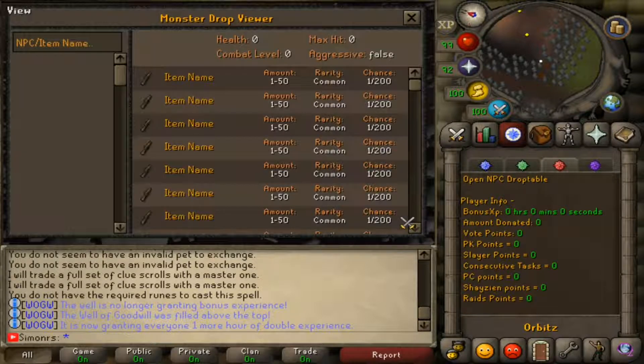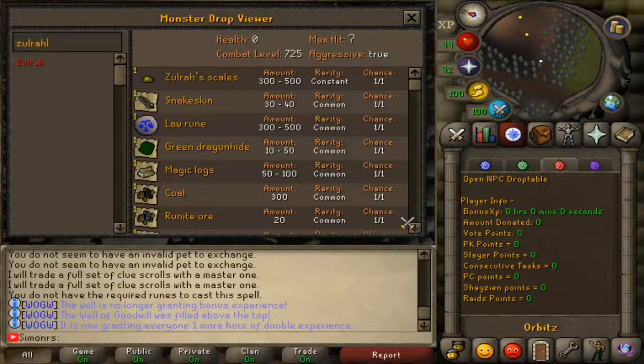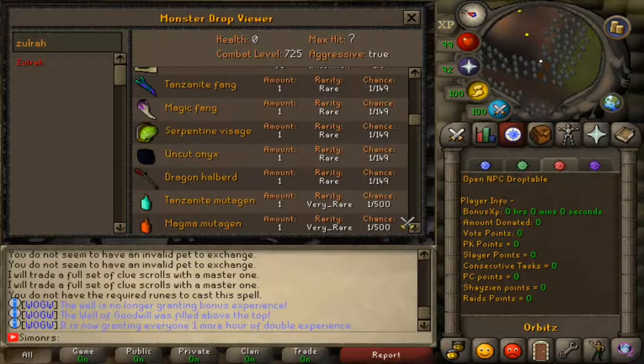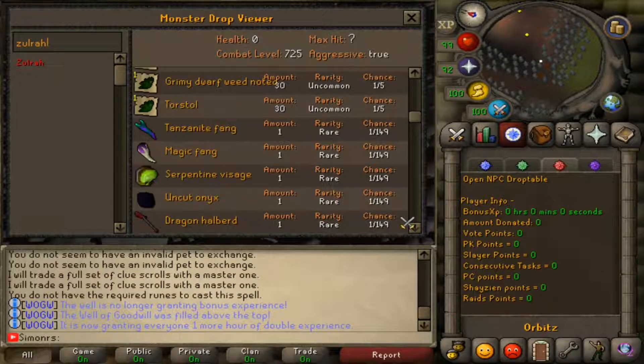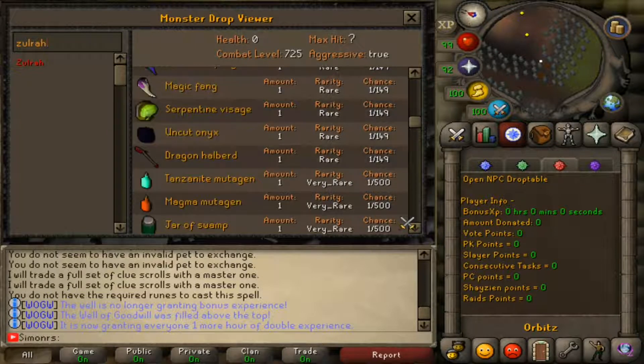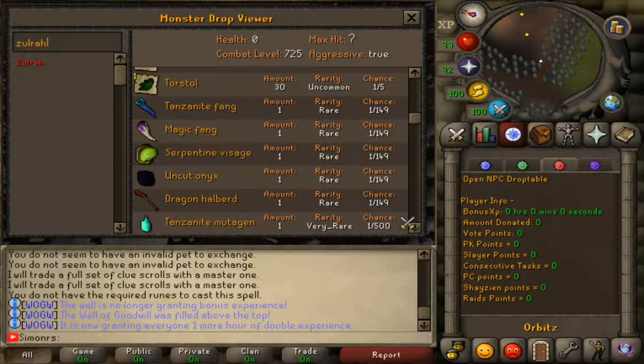Now I want to check the NPC drop table. Let's type Zulrah and see the drop table. I guess these are all the common drops — scroll down. That's actually so common — what the fuck? Only 1 in 149. I think it's kind of foolish if it's that uncommon — it's not even that rare. I think you can actually get the Tanzanite Fang on here pretty quickly. That's insane.